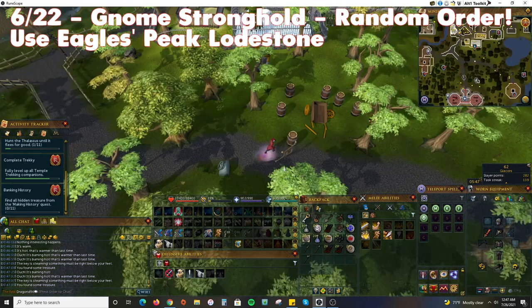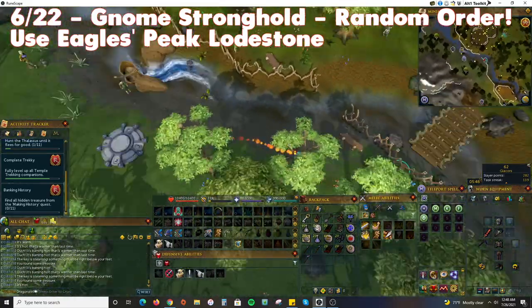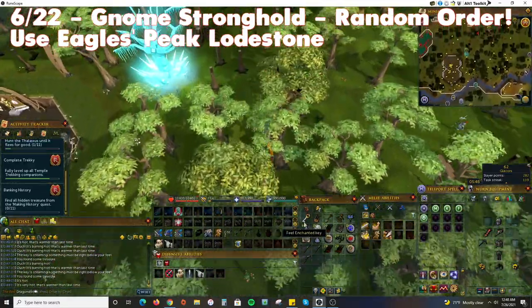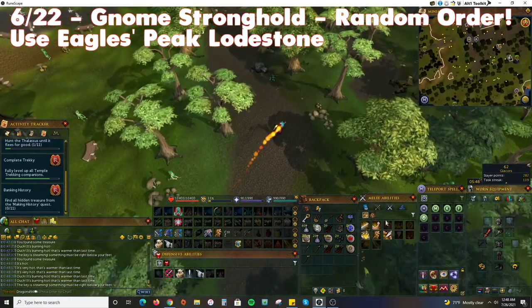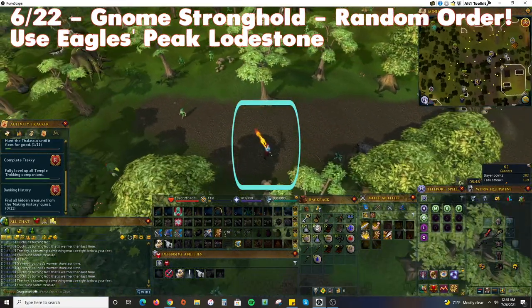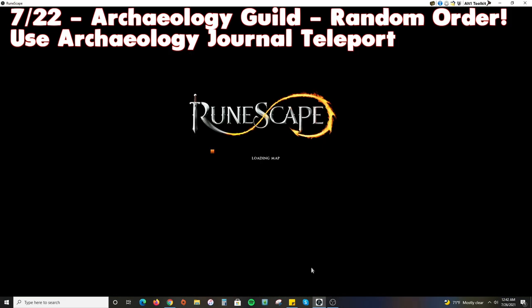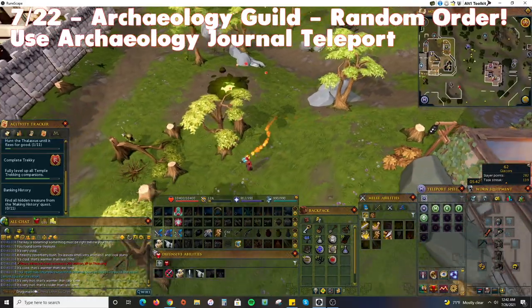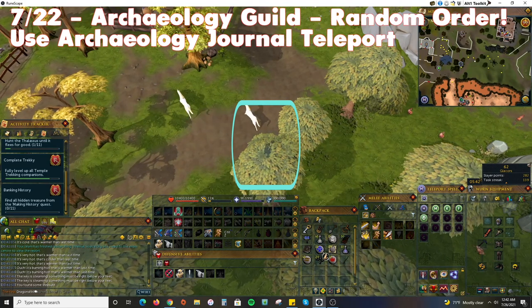This next location, close to the Charm Sprite Hunter Arena, can be found by returning to the Eagle's Peak lodestone, hopping over the stile, and running to the east side of the Tree Gnome Stronghold. The treasure spot is slightly west of the Agility Arena. Teleport to the Archaeology Guild using the Archaeology Journal and run southwest — if your key is set to this location, it will bring you to a spot just east of a Musician.